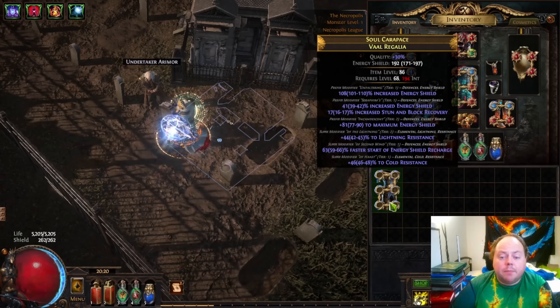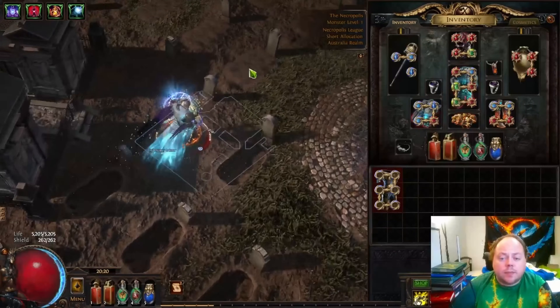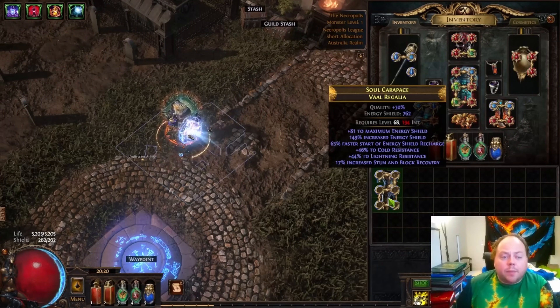So this is a budget-friendly craft. This used absolutely no precious crafts. All we did was use a bunch of things that can be purchased in bulk, or that you're likely to find yourself while you're playing the game. That's some of the power of Necropolis crafting if you are not playing at the top end of progression. If you're playing at the top end, there's plenty of guides out there for crafting plus-two scepters, or crafting things with three fractured modifiers on them, which can be incredibly strong. But I'm going to leave it there. May your Vaal Regalias be crafted in interesting ways.